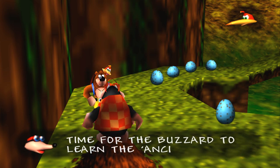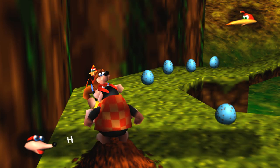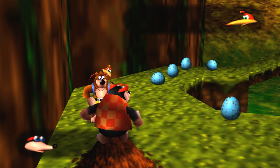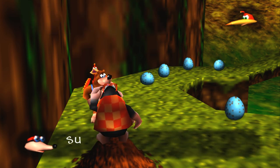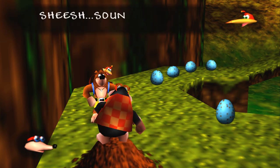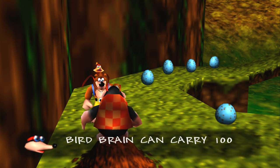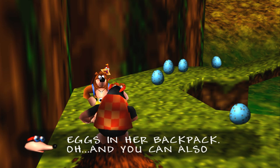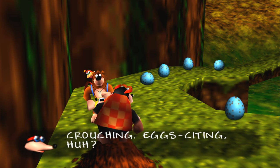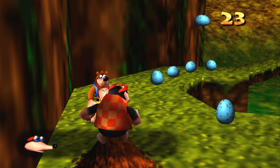So here's Bottles — he's gonna teach us how to spit eggs! The ancient ways of the egg. So we crouch down and press Y to shoot forward, and B to shoot them backwards — so that's like actively belching eggs. And our symbiotic relationship — where are these eggs being held? In the backpack, obviously. So it gives us 50 free ones to start with. That's nice.